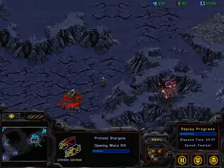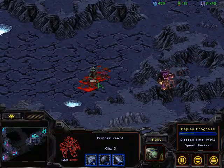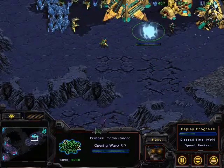Getting that Stargate up now. He might wait a little bit, though. It looks like he tried to push out — he's got four kills with that single Zealot. That Zealot's probably going to get taken out. Actually, able to run it off with just six health, then three health, and then it's getting taken out.